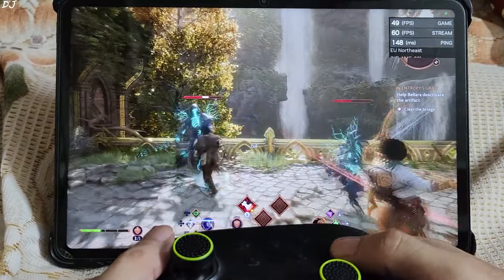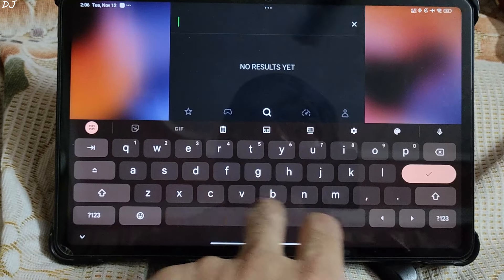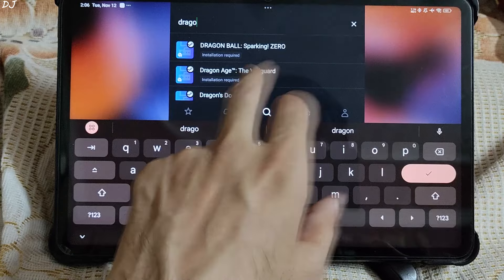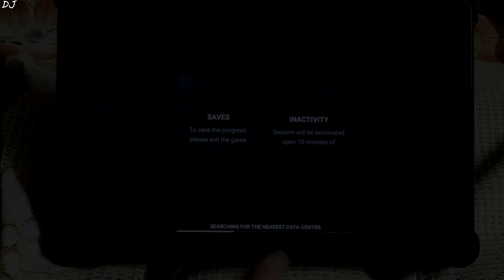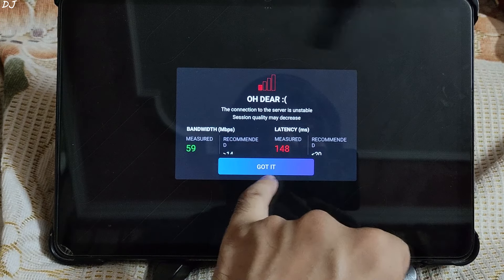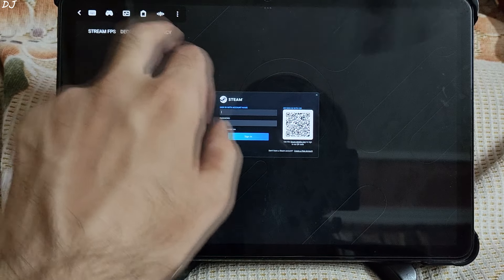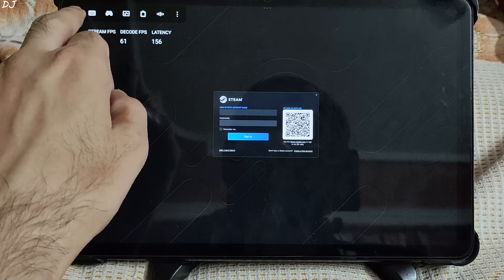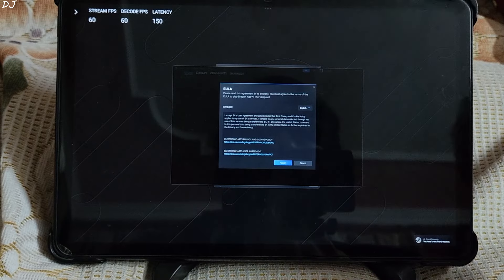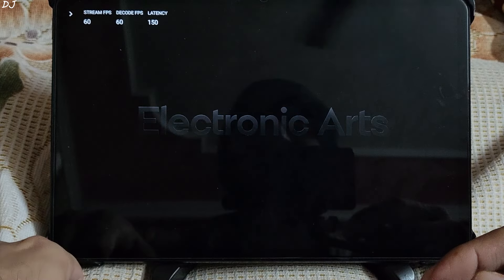Now I'll be testing the game on Boostroid. Unfortunately, Boostroid still does not have any servers in Asia — they only have servers in US and Europe regions. I searched for Veil Guard; you need to own the Steam version of the game to play it using Boostroid. Searching for the nearest data center, they ran a network test: measured bandwidth 59 MB per second, latency 148 milliseconds — so there will be some input delay. I enabled their overlay and signed into my Steam account by scanning the QR code. Server location: Hamburg. The shaders got compiled in just 2 seconds.